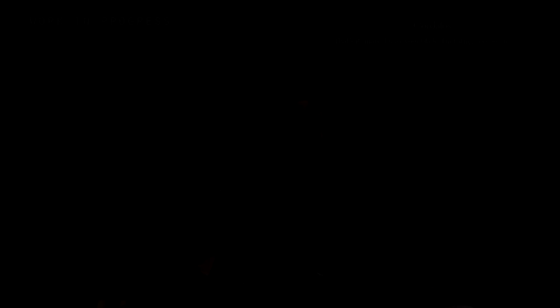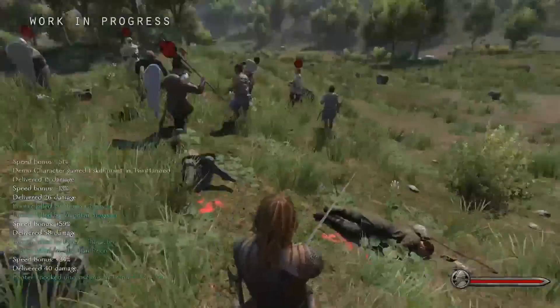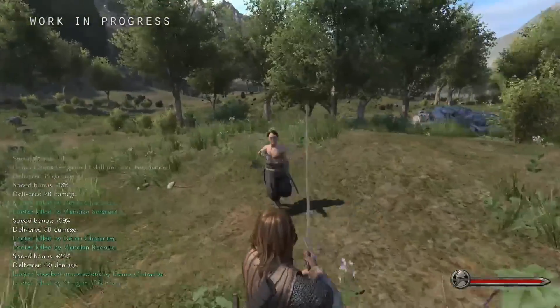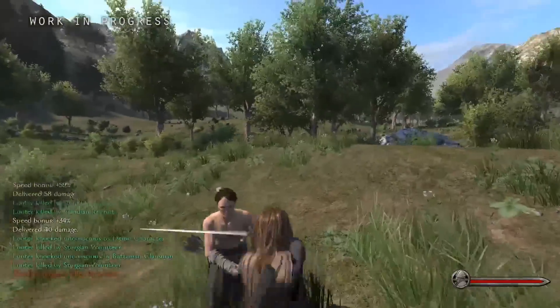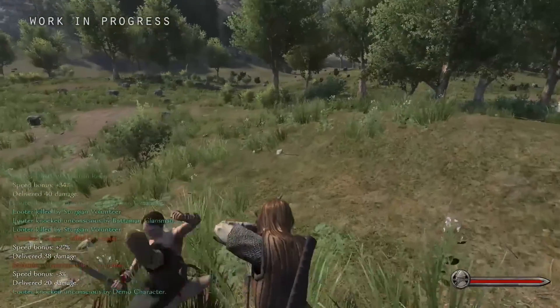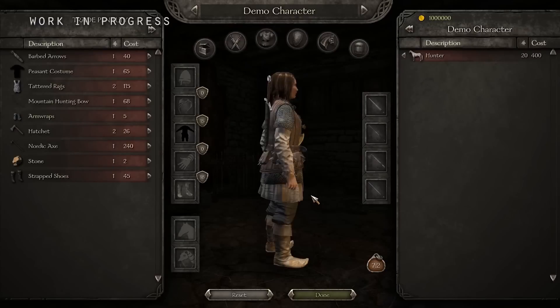Speaking of AI, the combat AI is also improved, with enemies along with allies using a more tactical approach when being attacked by ranged attacks. Groups of soldiers will charge in formations now, and will change depending on the situation. They also have an improved blocking system, so it is now much more difficult to become a master swordsman taking out armies all on your own.